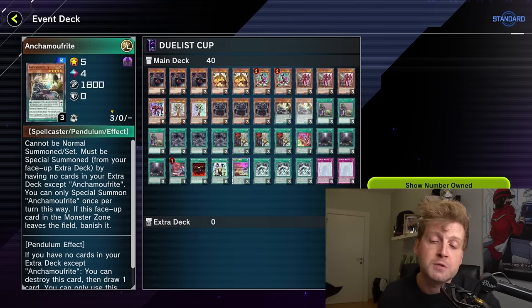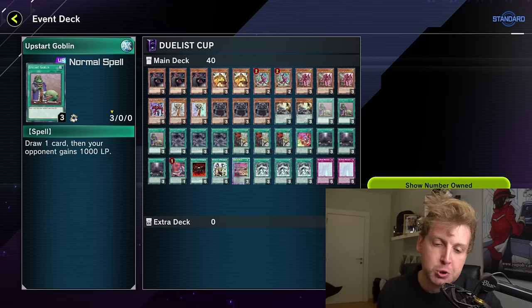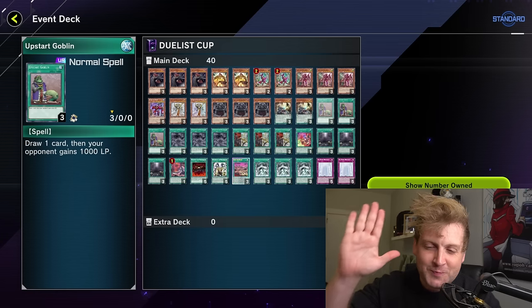This is the current build. Cards I'm contemplating switching: Anka Mufrid for more Kashtira cards, and maybe even returning for more March. Feel free to leave feedback. That's it — thanks for watching, feel free to leave a comment or a like if you enjoyed. Peace.